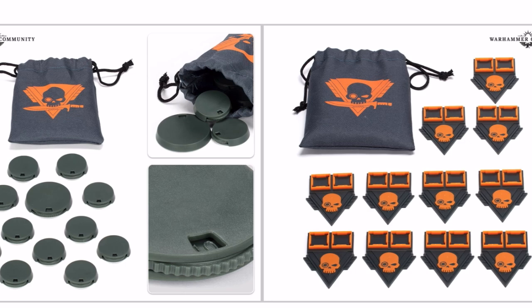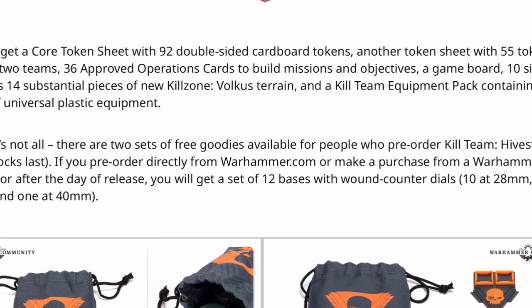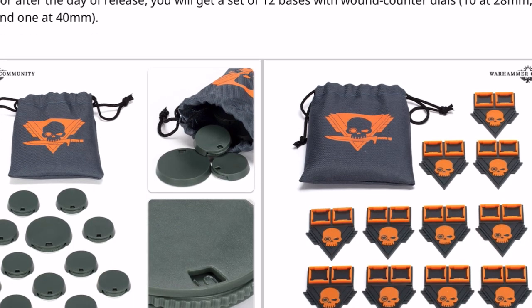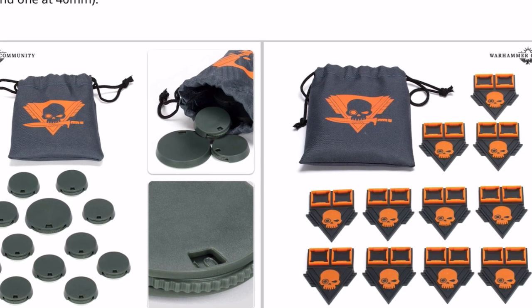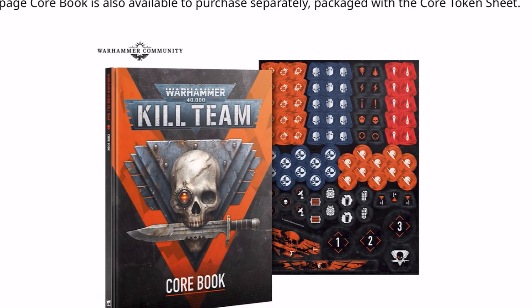These are the pre-order bonuses. On the left are bases with built-in wound markers — you get 10 at 28mm, one at 25mm, and one at 40mm. On the right are wound markers with areas for 2D6 so you can track the wounds of your units with a little pointer. Both are pretty nice pre-order bonuses.